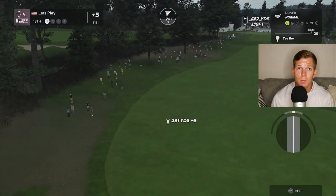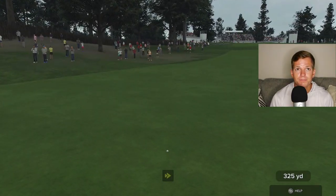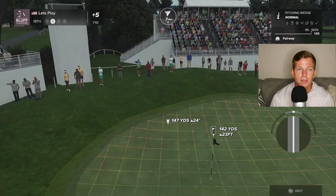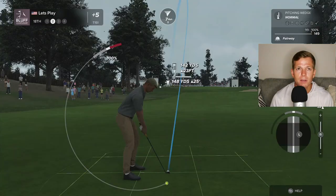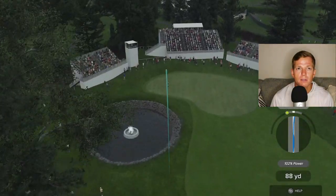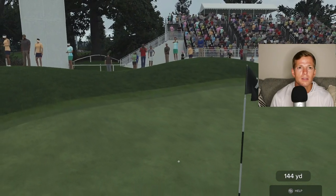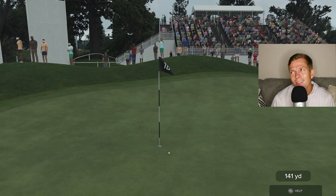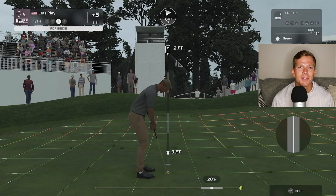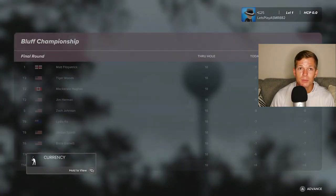If we can finish with a birdie, we'll be under. Back to even — that's really our only target here. Let's try and use that backstop a little bit — it's 25 feet uphill, so I don't even know if we'll reach that. A little fast, come off that slope — oh, that is beautiful! Oh my gosh, that would have been awesome, that would have been such a great way to wrap it up. We'll take the tap-in birdie.